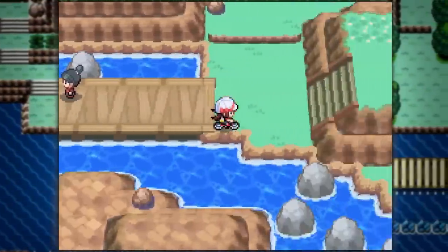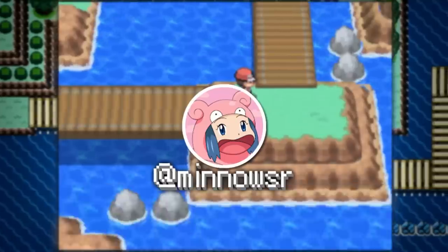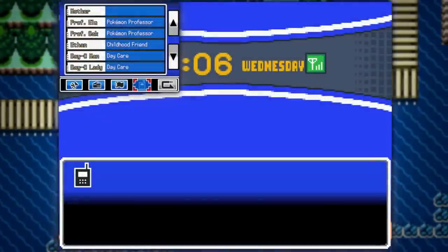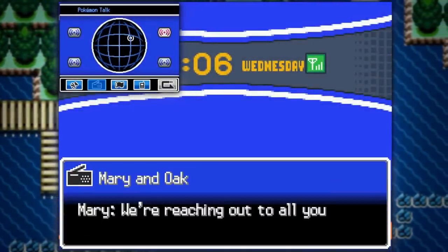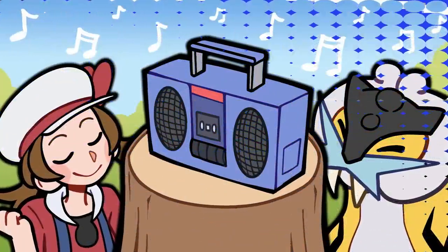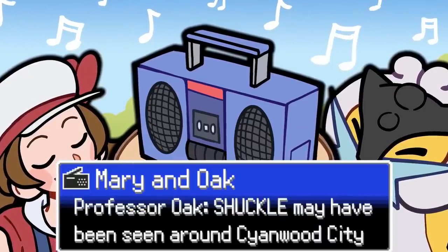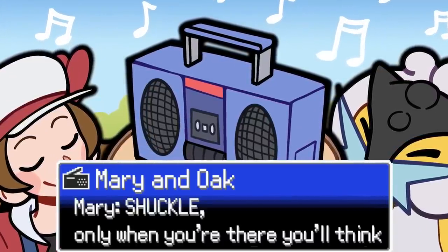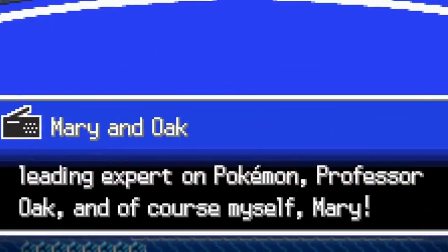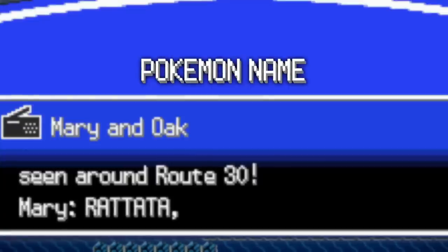Luckily for the speedrunning community, a speedrunner named Minno SR would revolutionize many of the ways that Generation 4 and 5 Pokemon games were played, and one of those methods would be through using the radio. Much like how wild encounters could tell you how far away you were from the Raikou frame, the text on the Professor Oak radio station can too. When the Professor Oak radio station plays, it'll spit out weird lines such as: 'Shuckle may have been seen around Ilex Forest. Shuckle — only when you're there, you'll think that's one typical Pokemon.'